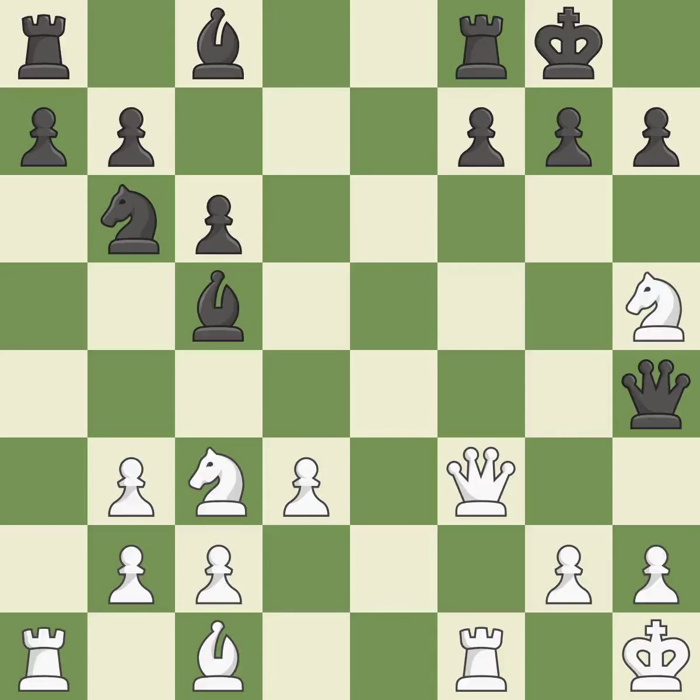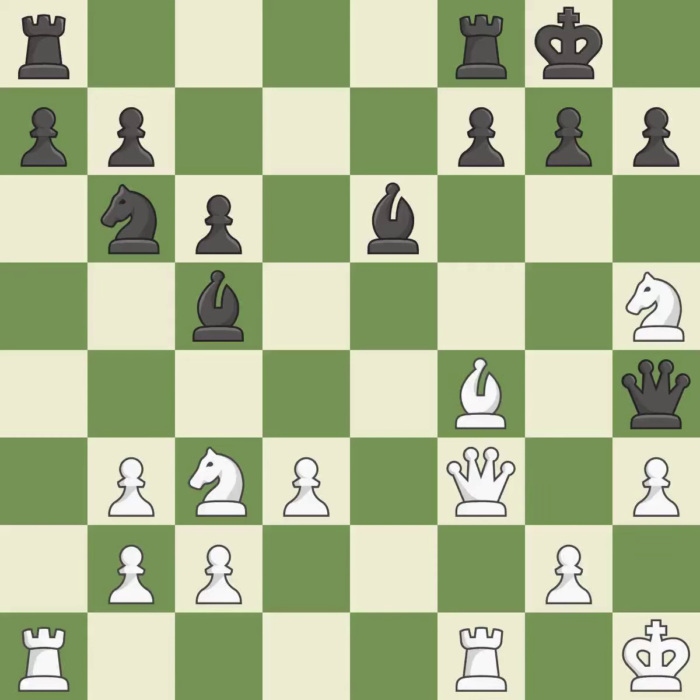This activates a queen by developing it off its starting square — this is the only good move. This threatens to fork pieces — a great move. The next move is not the finest and is incorrect; only one move worked there and this wasn't it. This permits the opponent to win a tempo by threatening a bishop — it is a mistake. The following move overlooks an opportunity to win a tempo by threatening a bishop — it is a miss.